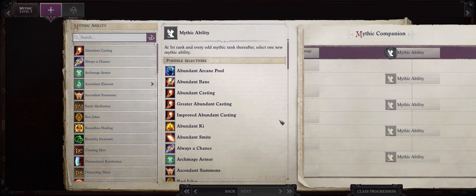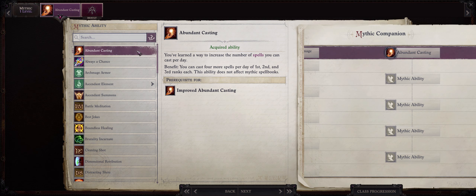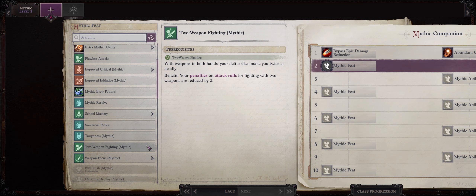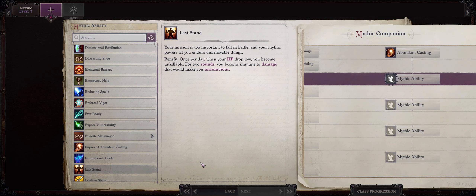Now let's talk about Mythic progression for your Skald. I actually like going with Abundant Casting, because of how useful your level 2 and 3 spells are — mostly the defensive ones like Blur and Mirror Image, and also Haste. If you are playing on Unfair, then I suggest you go with Last Stand first. For our level 2 Mythic, I'm going with Mythic Two Weapon Fighting to reduce the penalty of our dual wielding Scimitars. For your level 3 Mythic, go with either Ever Ready to increase the power of our Attacks of Opportunity, or Last Stand. I'll pick Last Stand because of how powerful it is.